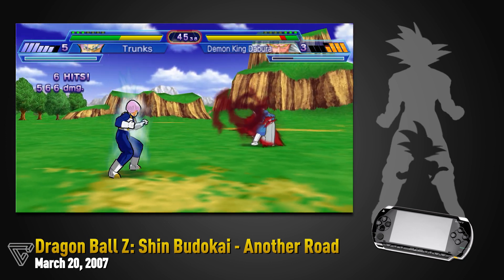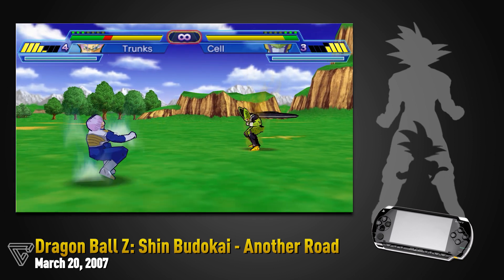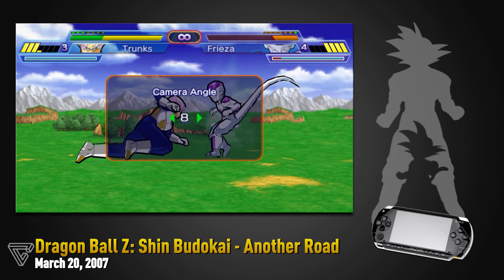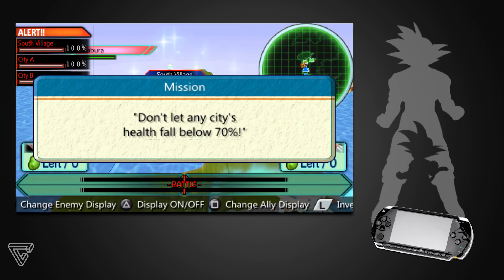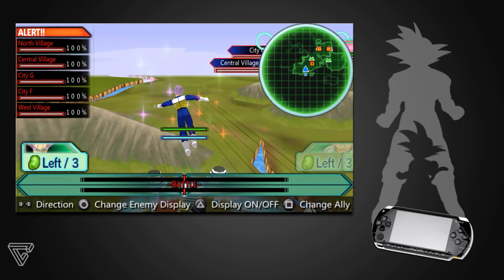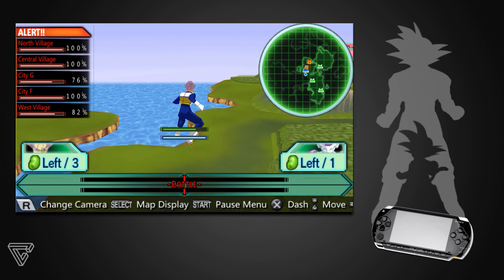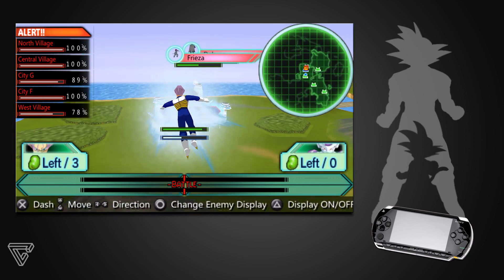Shin Budokai would receive a second game, but this one would make some choices that were not well received. Looking at the behind-the-shoulder camera of Budokai Tenkaichi and how popular those games were on the PS2, they changed the default camera for the fighting system to something very uncomfortable — fortunately something you could change in the options menu. But what you couldn't change was their attempt at revamping Story Mode. They gave us an overworld that you could fly around, where you basically had to protect different cities from getting destroyed by villains. And this was bad. Even though the story's plot was interesting — an original story set in the Future Trunks timeline after the androids were dealt with and Babidi was starting to make moves to revive Majin Buu — this overworld definitely got in the way of enjoying the game, which reviews criticized, and sales-wise it was even more disappointing than the previous game.